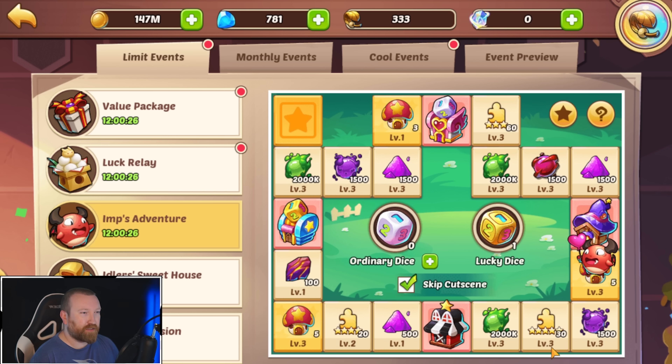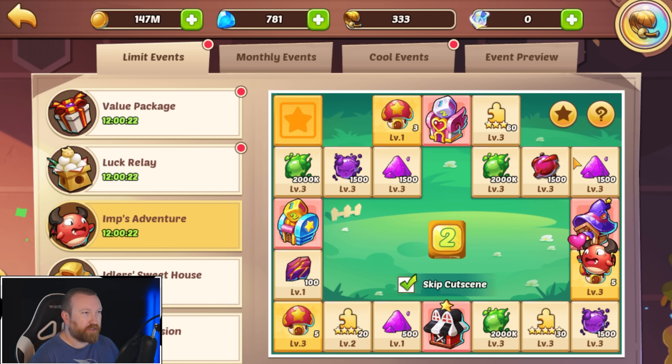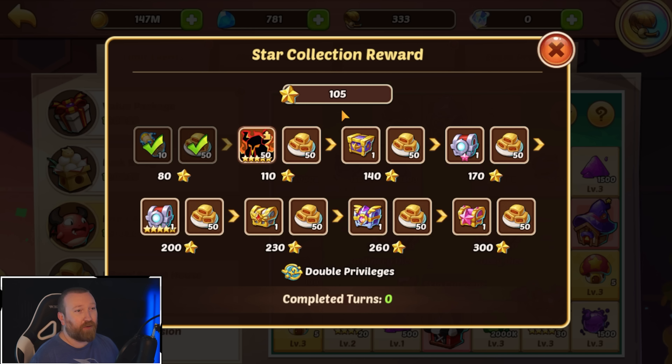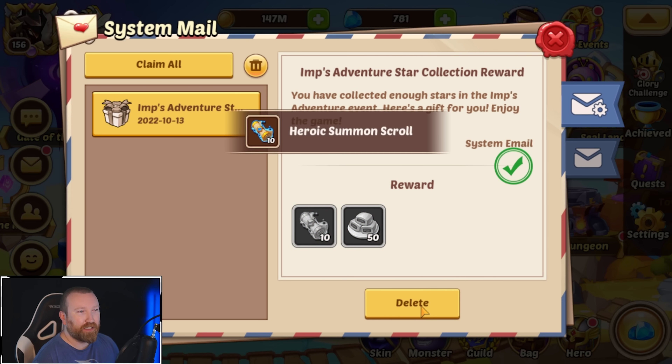Or we could just go into more five-star shards and go for a two. Why not? We're not gonna get any more. We'll just go with the two, grab our last spot. We only got 105 — good lord. Although I did see someone get like 72 or something with their free dice, which is pretty crazy.